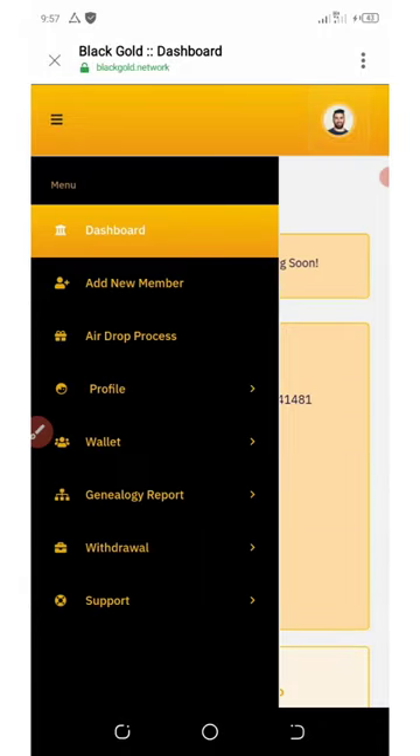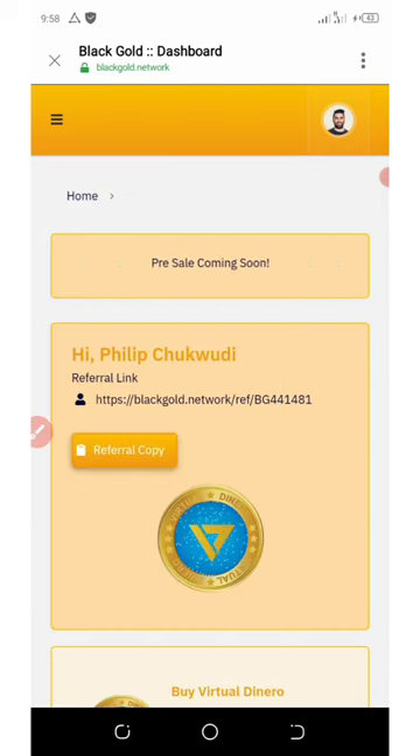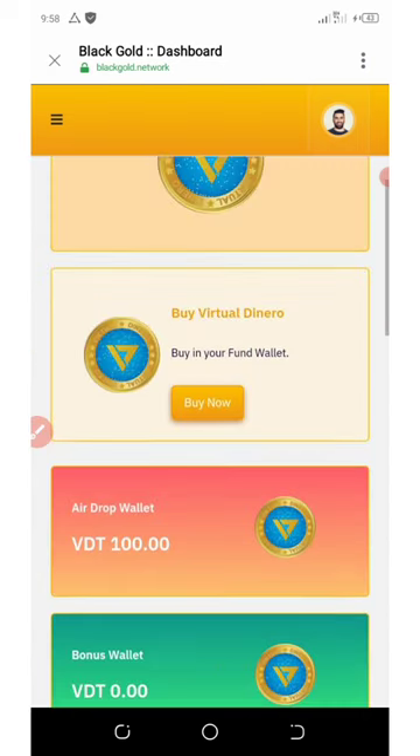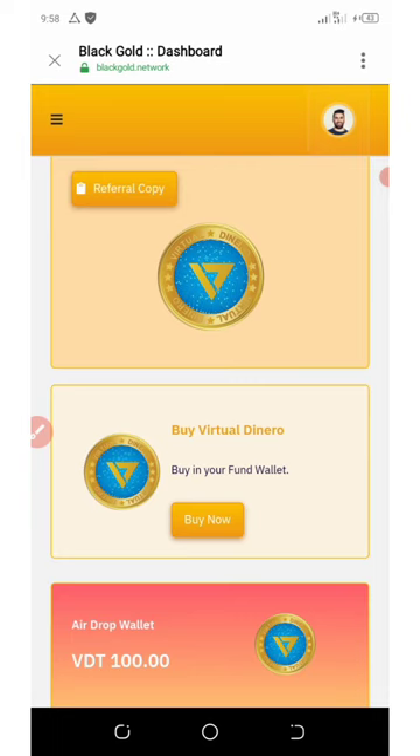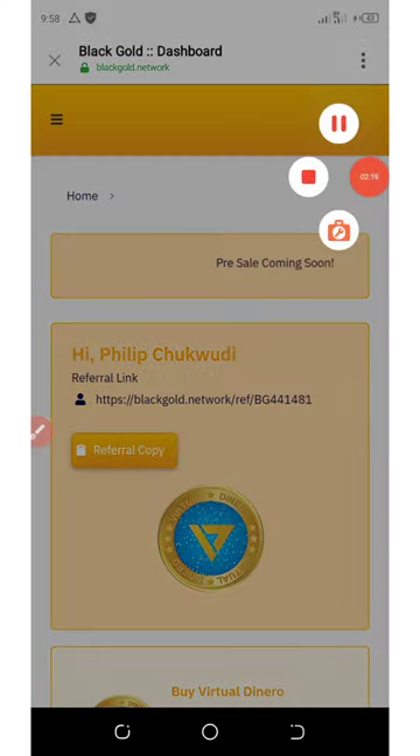After the airdrop ends, click on the wallet and you can fund your wallet, transfer funds, and so on. You can also come back to the bonus section to do whatever you want. That's how to get your free tokens from Black Gold Network. Thanks for watching, see you in the next update!